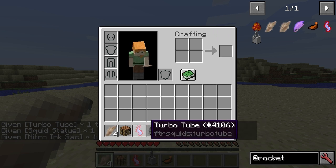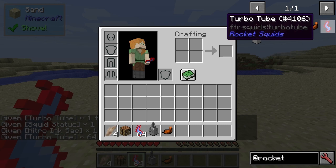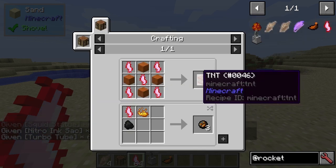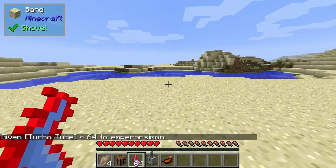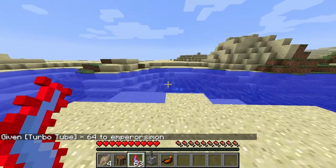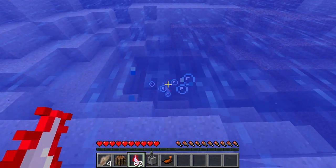The turbo tube doesn't drop - it may be a rare drop. You can chuck it, it doesn't seem to do much. You can create TNT with it as well, interestingly enough. And fire charges. So maybe it is a rare drop.